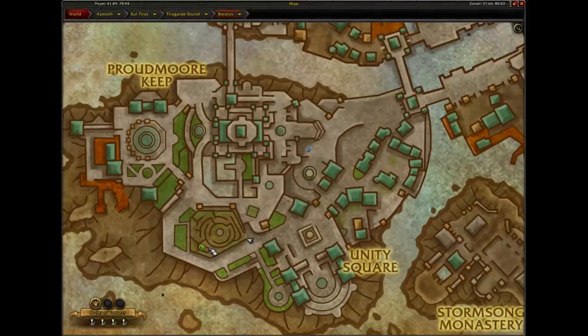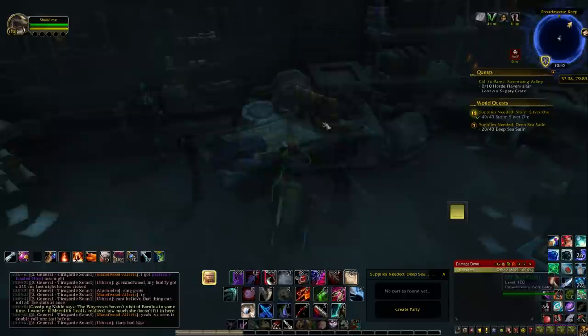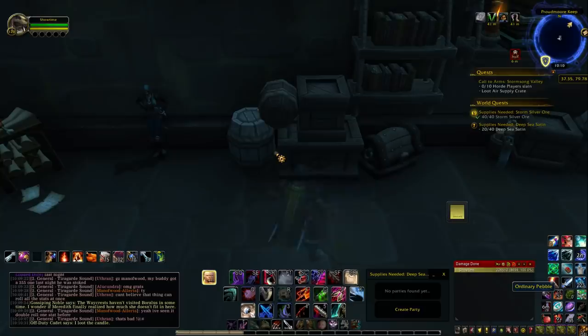If you're successful, the next stop is Boralus again. On the western side of the city is a hedge maze. Enter it and stick to the left until you reach a dead end with a tree. Behind it is a cellar with some off-duty guards, and the pebble can be found between some crates next to some bookcases.